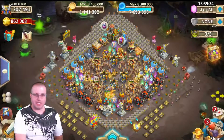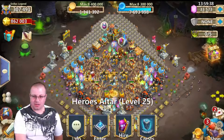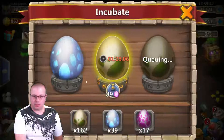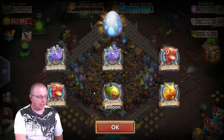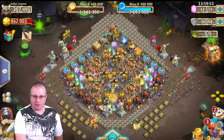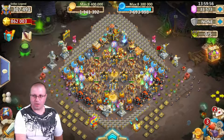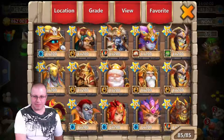All right guys, what is going on Z Nation? We are back with my buddy Dallas's legendary account. Let's start out here by doing a little hot free 150, get that ooze. He has eggs for days here. He's working on these 162 green eggs. If you guys didn't see my last video, go check it out. What are the running bosses right now?